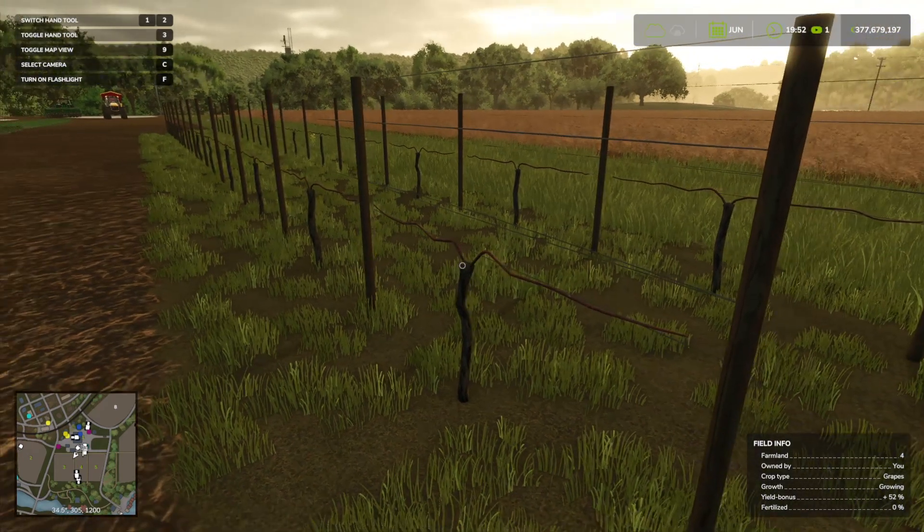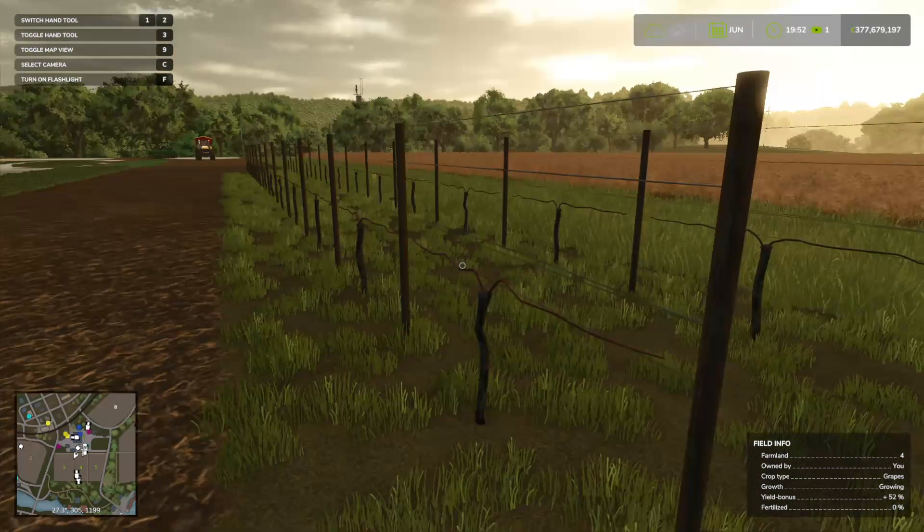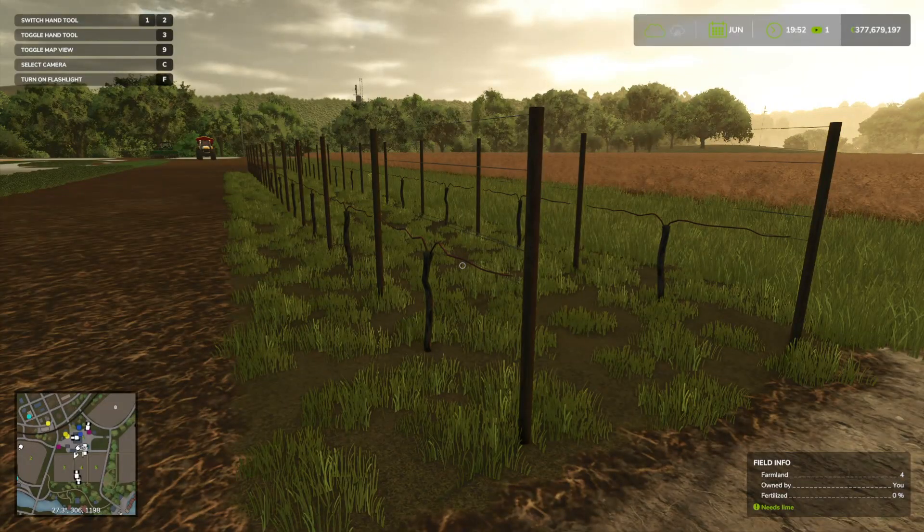If we walk up to the grapevines, you can see it already says on there that they are growing. We can see that they're not fertilized, and we can see the yield bonus. So once you've placed the vines, you don't need to buy seeds or anything and plant the grapes — they are already there. But what we do need to do is improve the quality of the soil for a better harvest and yield of our grapes.